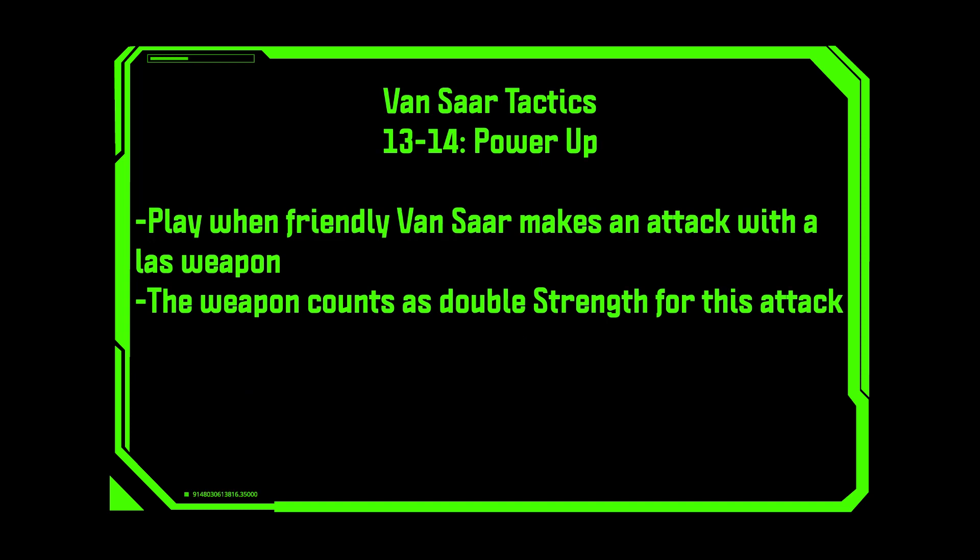Next up, we have Power Up. Play when a friendly Vansar makes an attack with a LAS weapon — the weapon counts as double strength for this attack. At first glance this is really good, but when you think about the benefits of the Hotshot pack, you could potentially have a fighter firing a LAS weapon with strength eight, which means you can be wounding like the rear armor on a cargo weight ridge hauler on a four up — which is crazy, almost like a LAS cannon. You can only use it once so be strategic, but it's a great way to put down a particularly tough fighter.